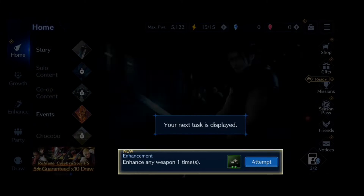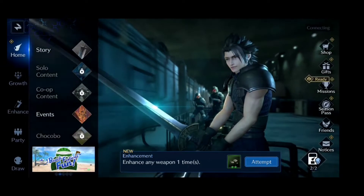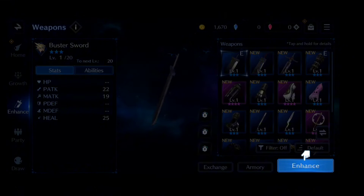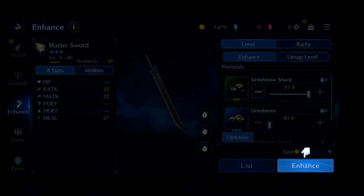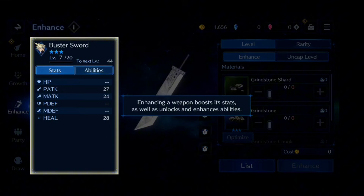Your next task is displayed. Now try enhancing a weapon. Select the buster sword. Weapons can be enhanced using materials — you can select the items to use. Enhancing a weapon boosts its stats as well as unlocks and enhances its abilities.